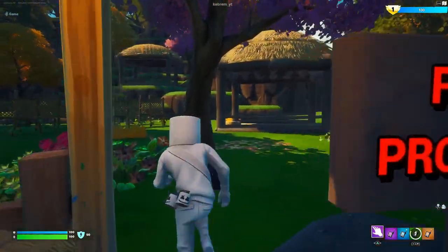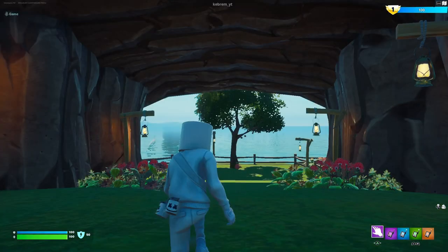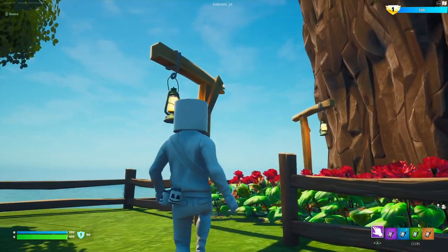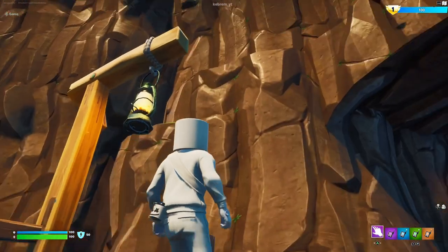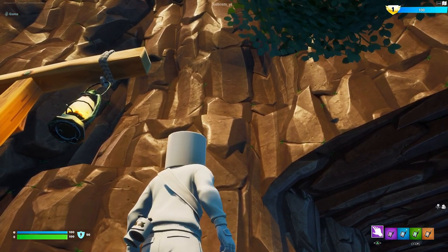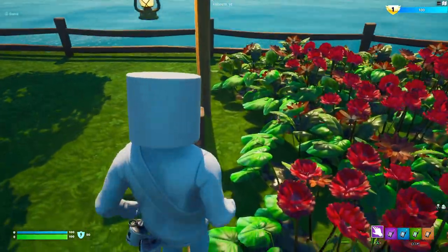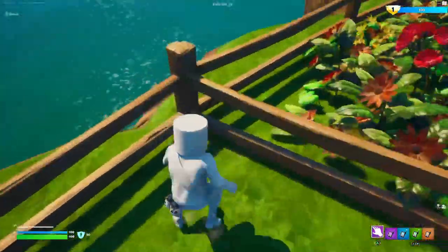We're heading back into this guy's area where you give the guy the apple. What you're going to do is jump from this fence onto that post, over to that post, up to that ledge, up to the ledge just above that. Then it's going to be a little tricky — this is the more difficult part — you're going to jump from that ledge to this tree.